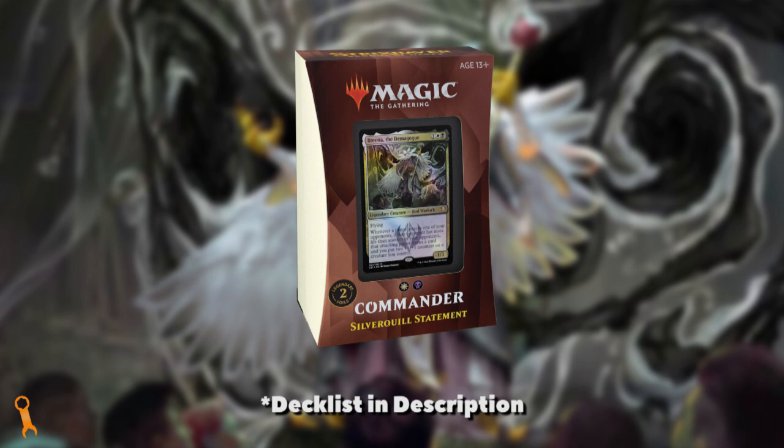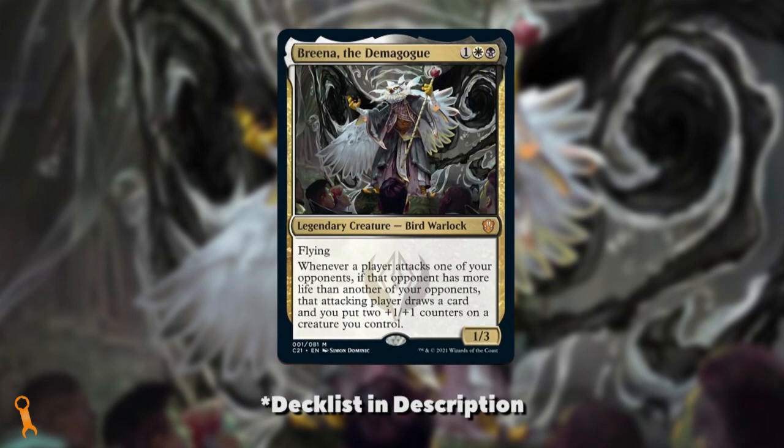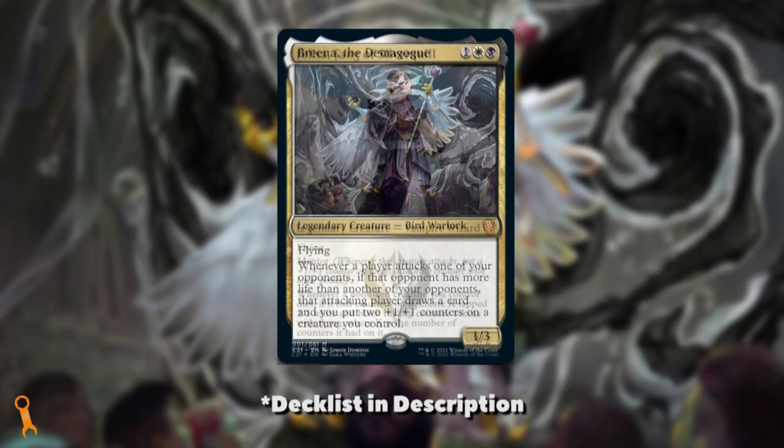With the full spoilers for the C-21 precon Silver Quill Statement now available — I've linked the full list in the description below — I wanted to take a look at some of the new goodies and what I would do to make this precon into a unique and strong deck. Our box legend is Brina the Demagogue. I spoke on Brina a bit in my first Strixhaven spoiler video, linked up top. But the legend I want to pivot this build to is one of the legends inside the box.